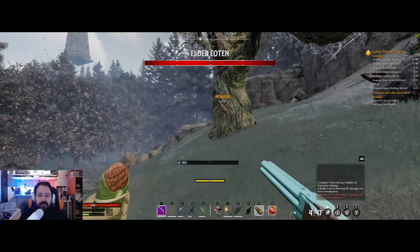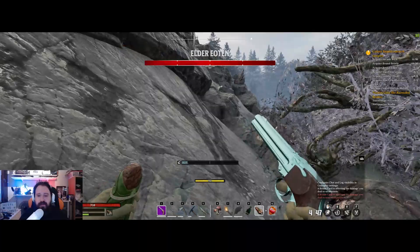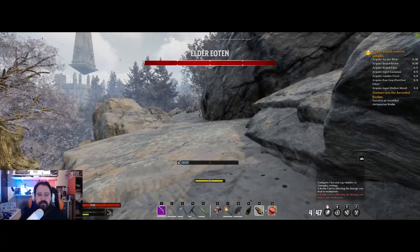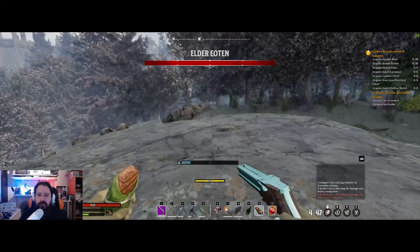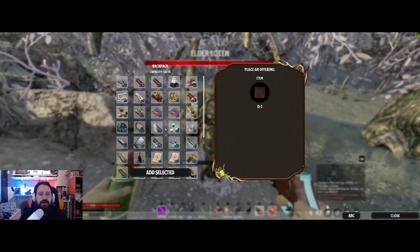If you don't want to fight it and you want to give the reward, you will see that there is an offering altar somewhere. Let's see if we can find it — oh yeah, it's right here. You can see the offering altar; you click here and you give something.